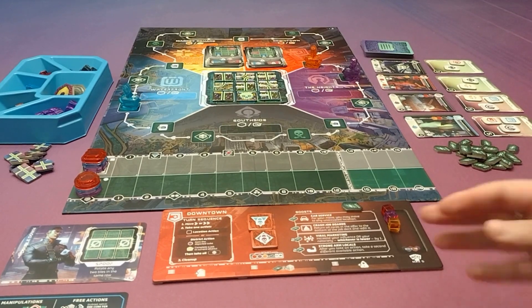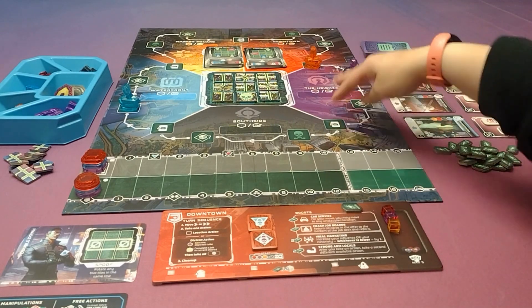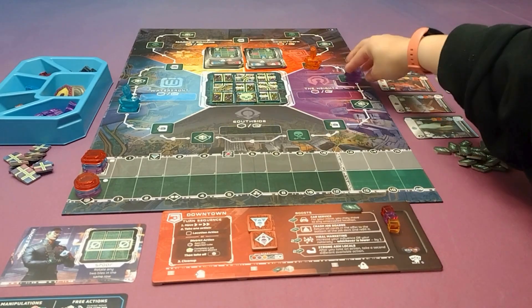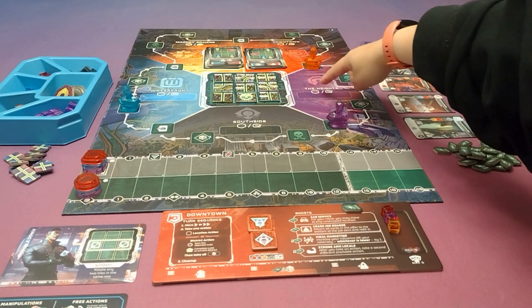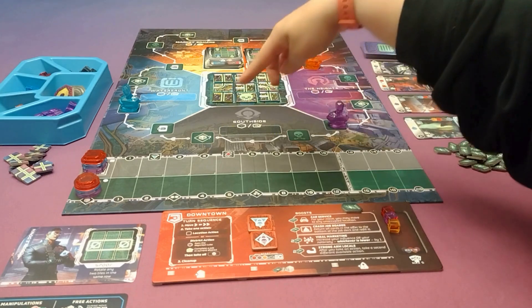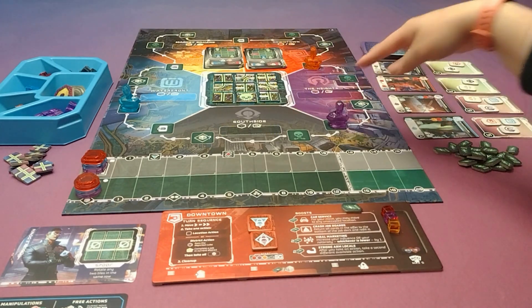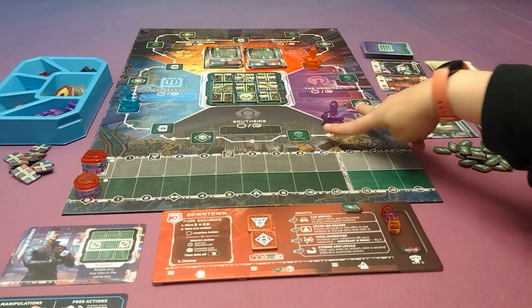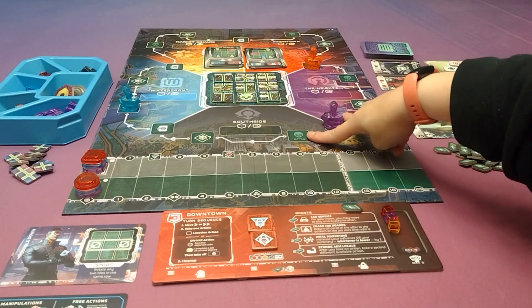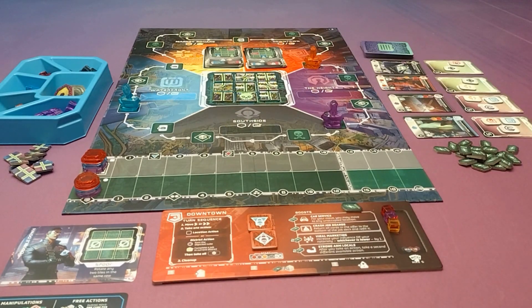As players are moving around the board, they'll be able to get more cubes. Instead of taking the action they land on, players can also choose to take one of the district actions, which would be either taking a cube of the color of the district they're in or completing a job of the correct color. If they are on one of these spots that touches two districts, they can complete a job of either color or take a cube of either color.